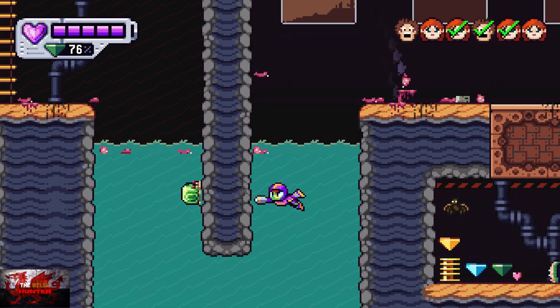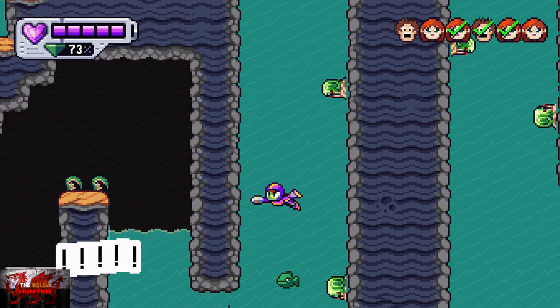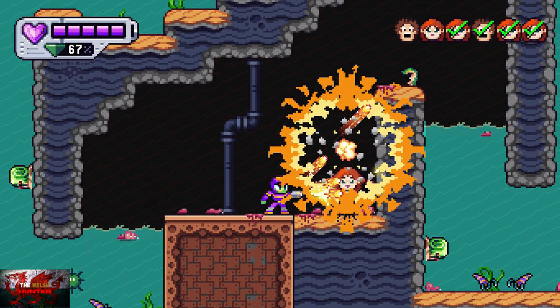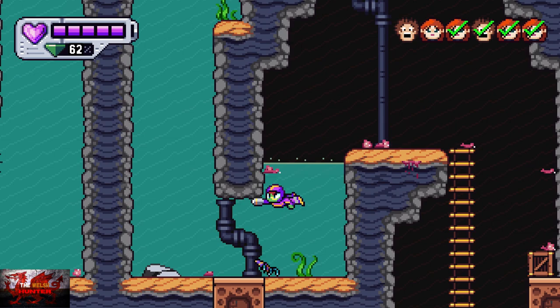The first time I played through, it took me a long while to find the next person, who is actually being kidnapped and taken underwater. Head all the way back to the left and you can see there's number four. Then it's just better if we go back the way we came — head up, up the ladder, then down to the water, to the left, and all the way up again.